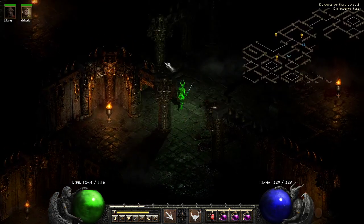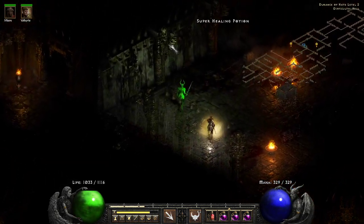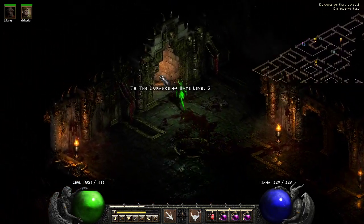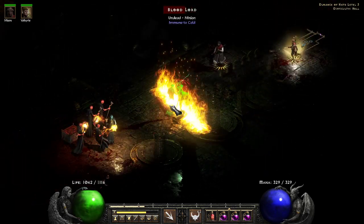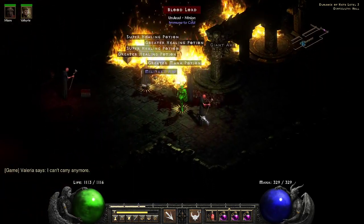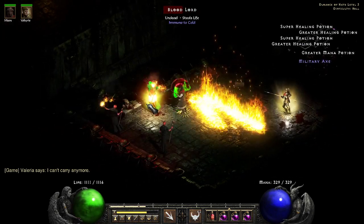This is why people like to use Enigma. I like Enigma — you know what I don't like about Enigma? The repair bill. It is expensive. With 90% resistance and 60% dodge, I am extremely doubtful you can kill me. Which is also why I think Runemaster might actually work on this character.